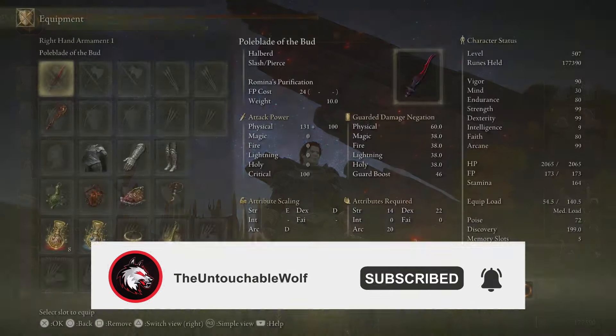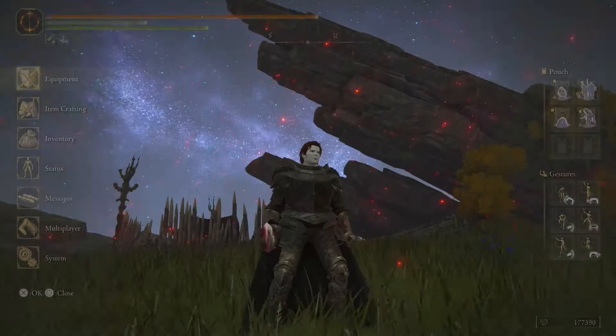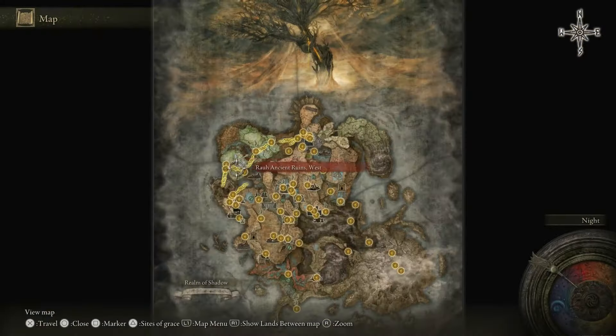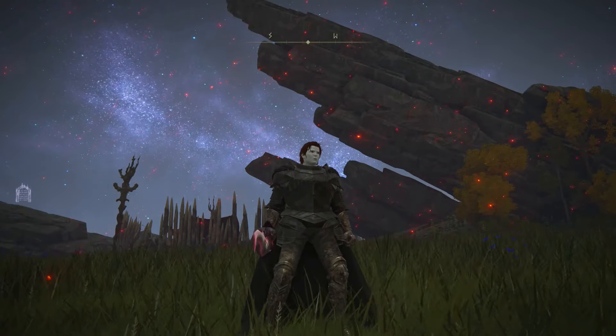Today I'm going to be talking about how to use the Pole Blade of the Bud. Let me show you where you can get this weapon. You want to go and fight Romina, and once you defeat her, you'll be able to turn in her remembrance and get the Pole Blade of the Bud.